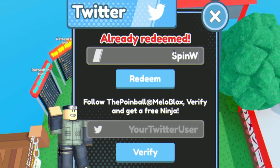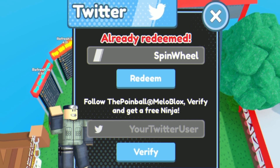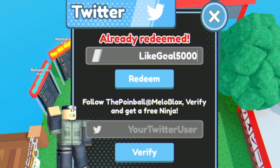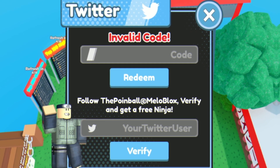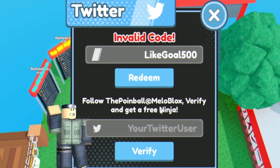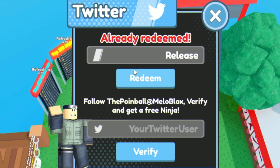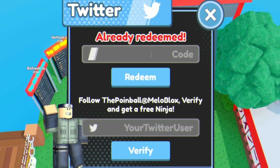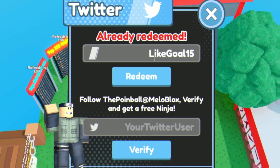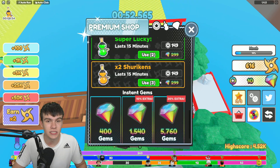Next, redeem the code SPINWHEEL — S-P-I-N-W-H-E-E-L. You can also copy and paste codes from rblxcodes.com. After that, try LIKEGOAL5000 — though that came up as invalid. Next is LIKEGO500, and then the code RELEASE. Based on the pattern of these codes, we're probably going to get a new one at 20,000 likes — likely LIKEGOAL20K, though it could be 15K or 25K.